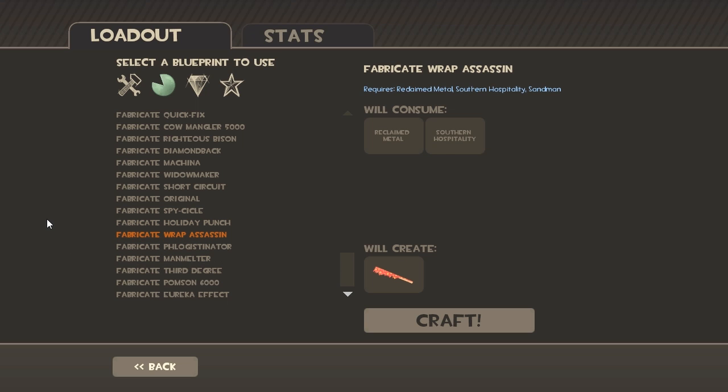Next is the Wrap Assassin, a melee weapon that shoots a projectile. You'll need a Reclaimed Metal and Southern Hospitality.